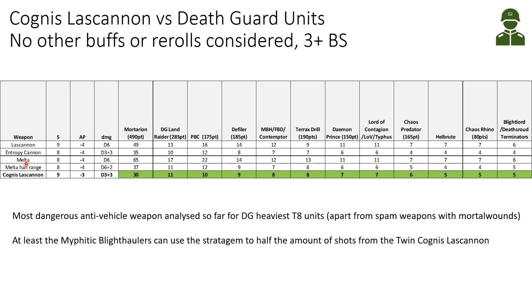Comparing the Cognis Las Cannon to see what damage it would do versus Death Guard units — again with no buffs or rerolls, just a standard 3+ Ballistic Skill — and looking at how many shots it takes to kill a certain model compared to other heavy weapons like the Las Cannon, the Entropy Cannon, melta, melta at half range, and the Cognis Las Cannon. It's currently the most dangerous anti-vehicle weapon analyzed so far for our heaviest toughness 8 units, aside from volkites and things that can do mortal wounds. Our Myphitic Blight-Haulers could use their stratagem to halve the shots, but 10 shots on average would still take out a Plague Crawler — better than melta or Entropy Cannons due to Strength 9. For Myphitic Blight-Haulers or the Terrax Drill where wounding is equal to the Entropy Cannon, the Entropy Cannons are better as a plague weapon with rerolling ones to wound. But overall this is a significant threat to our heavy units.